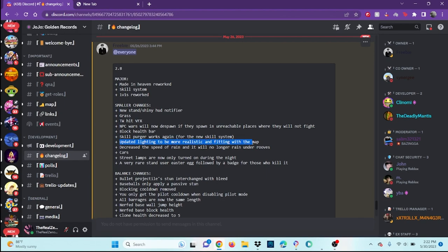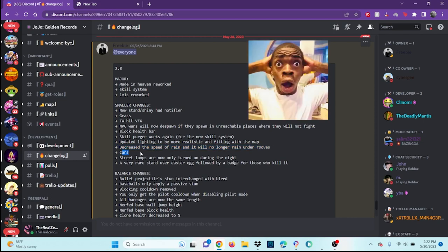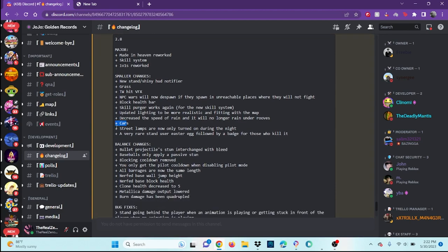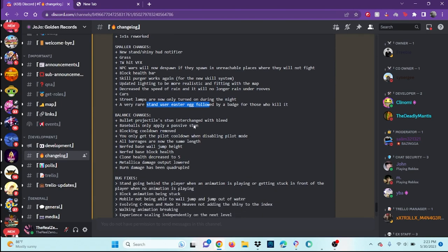Updated lighting to be more realistic and fitting with the map — they're trying to make the game look better. Rain speed decreased and it will no longer rain under roofs. Cars are now in the game. Street lamps are only turned on during the night. There's a very rare stand user easter egg with a badge reward for killing it — it might be Diavolo, we'll have to find out.